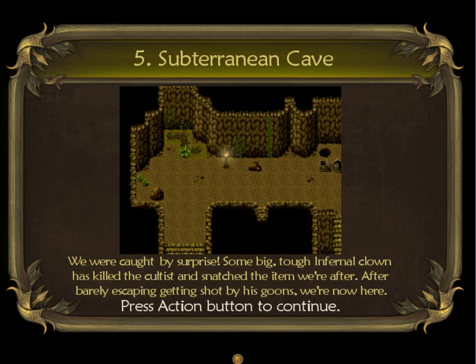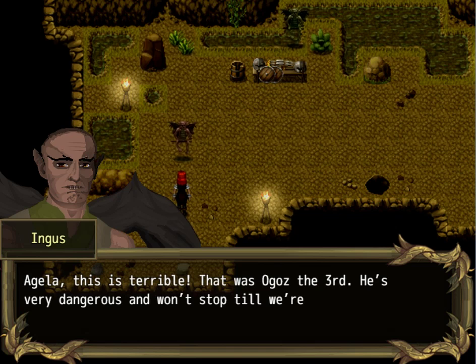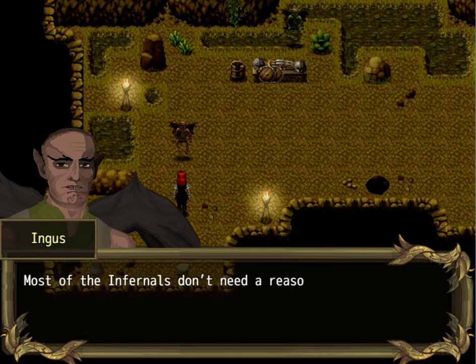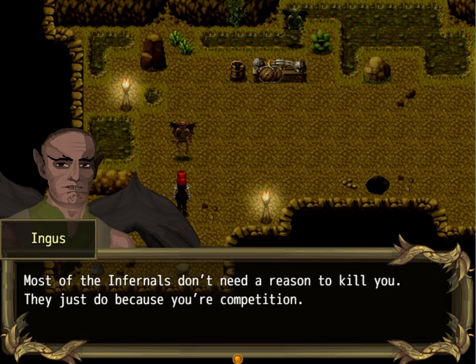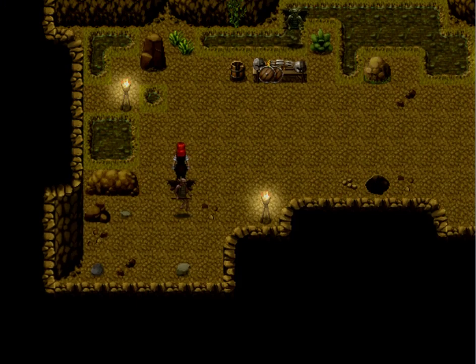We were caught by surprise. Some big tough infernal clown has killed the cultist and snatched the item. After a narrow escape from getting shot by his goons, we're now here. Well, this is a mess, Agela — this is terrible. That was Ogres the Third — he's very dangerous and won't stop till we're dead. What happened to the second one? And the first? We've only just met! Most infernals don't need a reason to kill you. He kind of has the item though, so we're in a spot now.